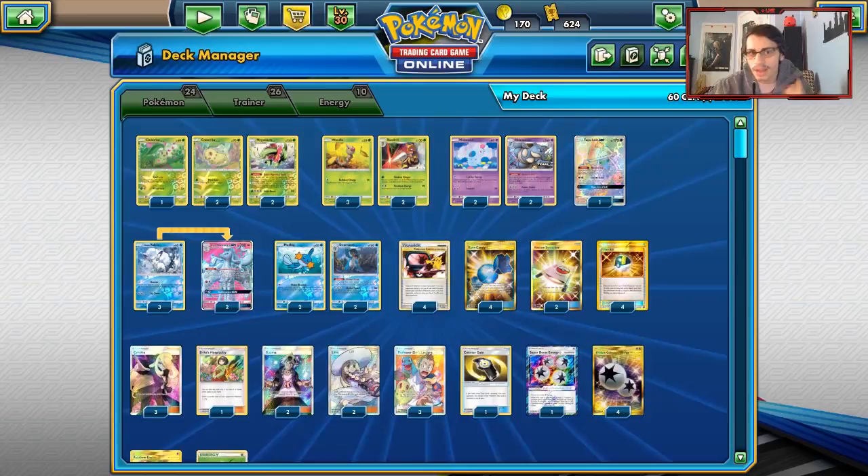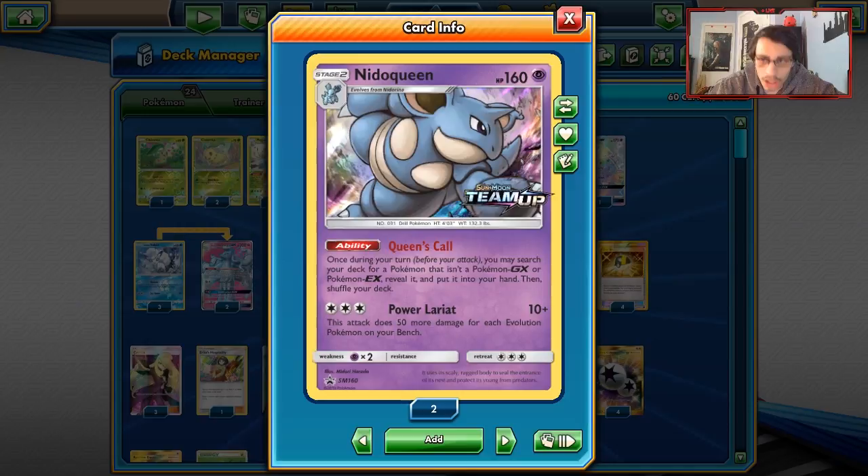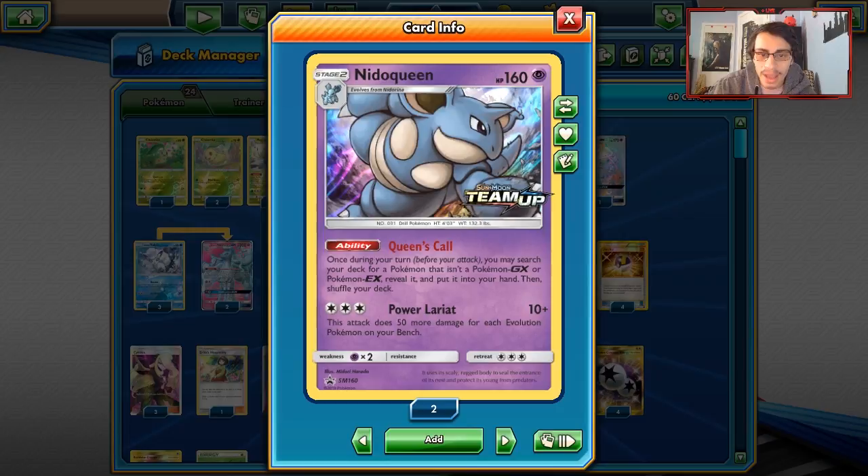Nidoqueen has a very powerful attack, Power Lariat, which does 10 plus 50 more damage for each evolution Pokemon on your bench. Normally we'll probably have about three to four evolutions in play at once. So if we have one evolution in play we do 60, two in play we do 110, and three in play we do 160. The math racks up pretty quickly.